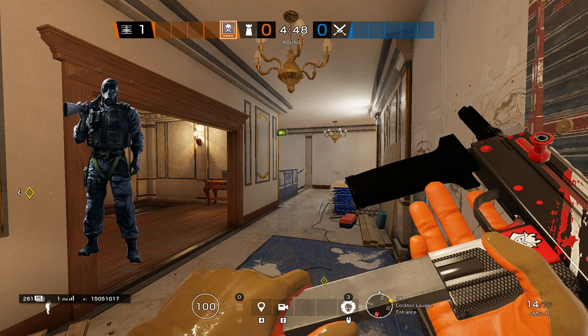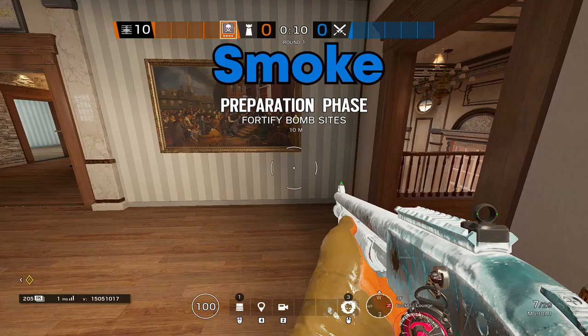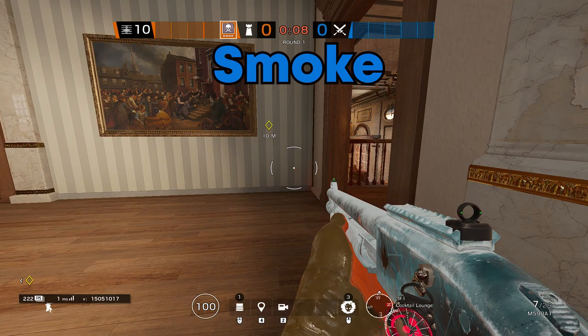Now I should cover the five operators that I suggest you run for an upstairs hold on cafe. The five operators I suggest are Smoke, Wamai, Jager, Maestro, and Valkyrie. All of these operators are versatile in their own right and all have perfect positions on the map, and I'll explain them right now.